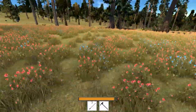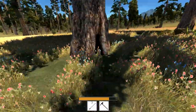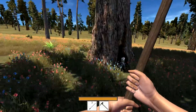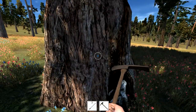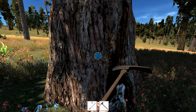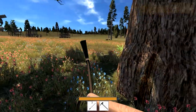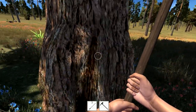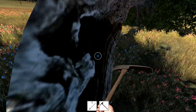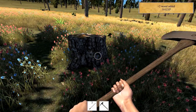I wonder if we can pick up other kinds of plants — like this fern here. I guess not. I know people eat those; they grow here and people eat them all the time. I've never eaten one but I hear it's good — some people roast them. Look at that — 10 more experience points! That means next episode we'll be able to go mining. I just want to get at least the farm and some food going first.